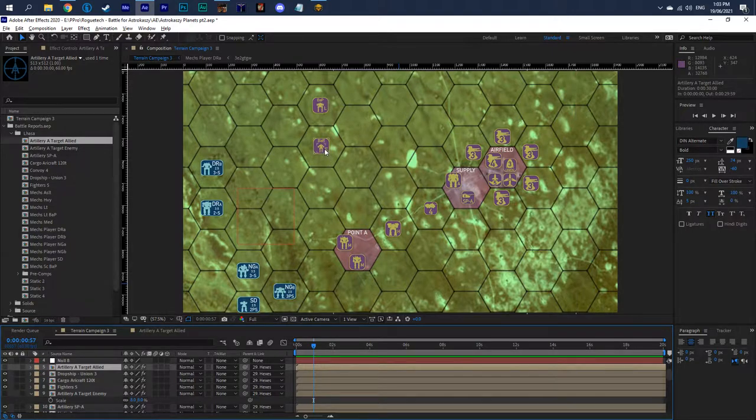The scout-class mechs on the board are denoted with a small mech and an S. This is a half-skull to one-skull mech unit — battle unit, whatever you want to call it, it's a unit on the board. So that's your skull rating. If you want to attack this unit, it's a half to one skull.